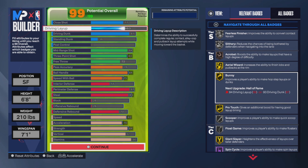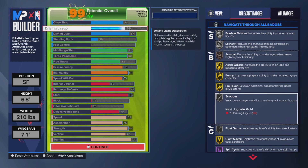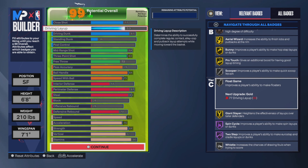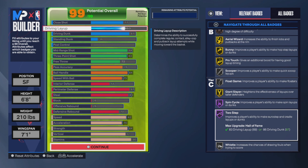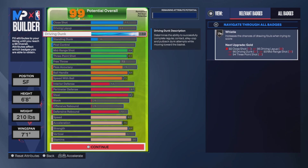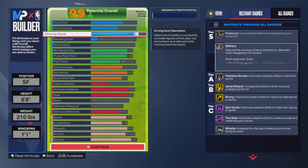One badge I want to talk about is the Bunny badge. They took away Limitless Takeoff because it was glitchy, but it came back as the Bunny badge - basically the same badge. Pro Touch activates more in this game than in 2K23 or any previous 2K. Giant Slayer is good. Spin Cycle I think will be very nice. The Whistle badge interacts with your free throw badge - it helps you draw charges or draw fouls, so I feel like that's a great badge to have.